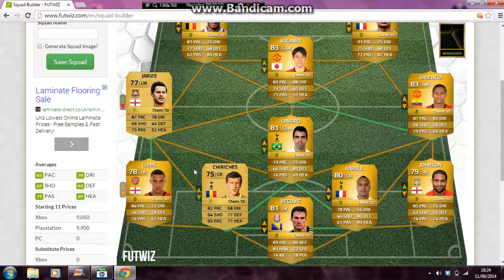Then we have Begovic in goal — Begovic, who plays for Stoke — with 83 diving, 81 handling, 74 kicking, 86 reflexes, 52 speed and 78 positioning. Then we have Cahill with 78 pace, 46 shot and 80 defence, which is pretty good for a centre back.